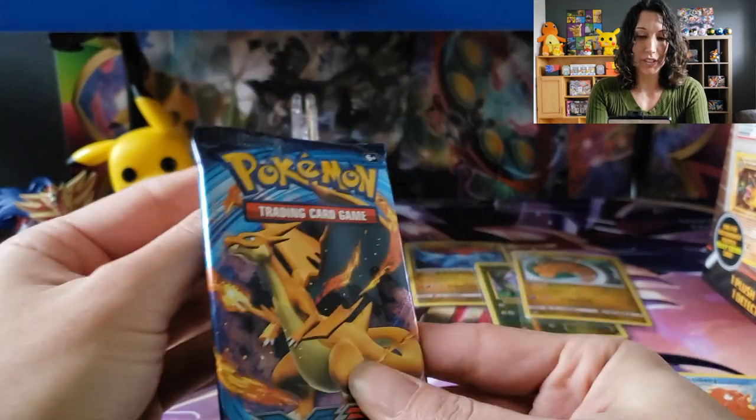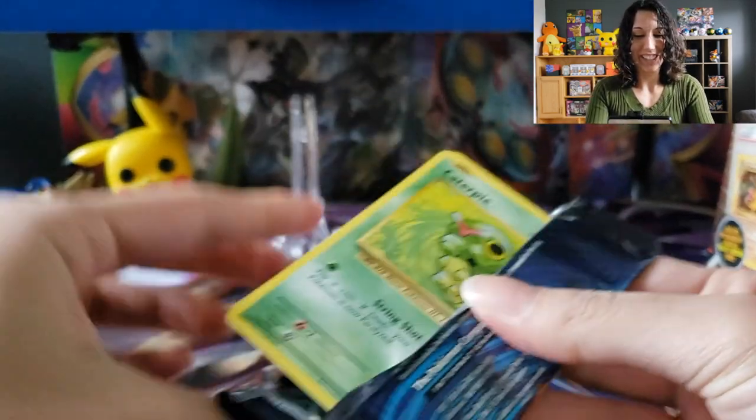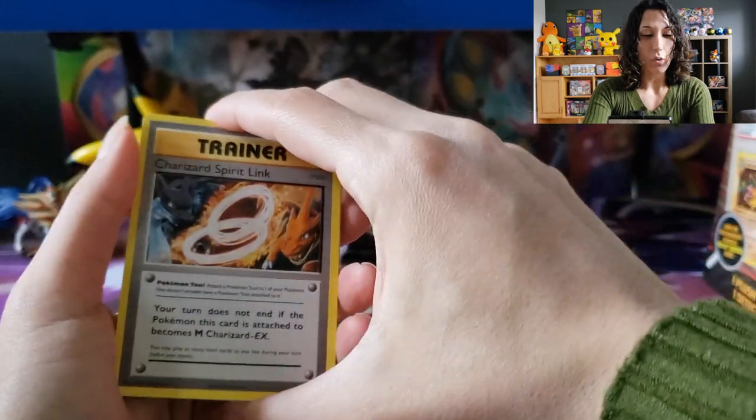All right, it comes down to Evolutions for this tin. Will it show us something awesome? Come on, Evolutions, don't let us down. I'm going to remember to do the three cards this time. Let's see if I can get it right — one, two, three. Okay, we got it. We got it!